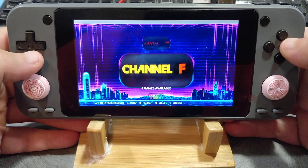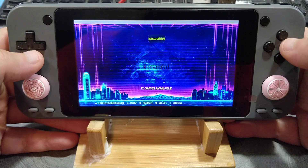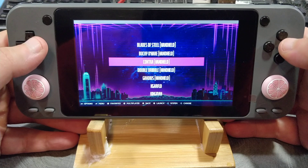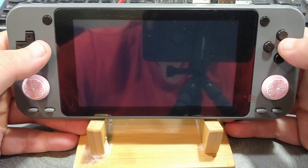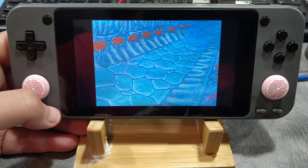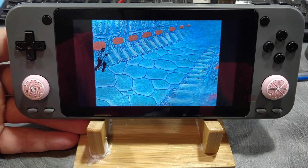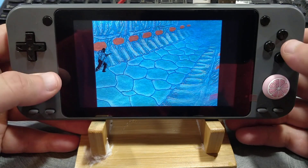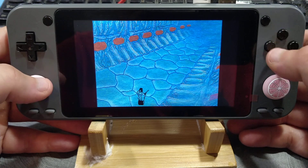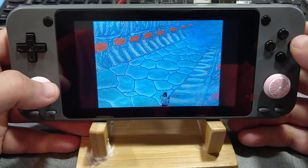I also need to add Amiga CDTV. These aren't in the theme currently, but they do work. They also support background artwork — the Konami and Tiger LCD, as you can see here. I have no idea what I'm doing, but I know it works.